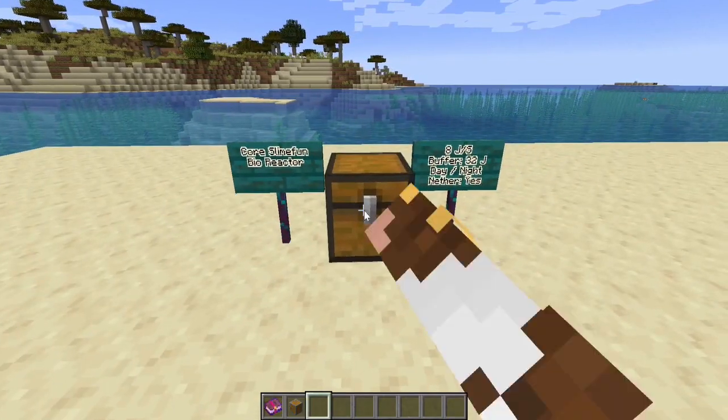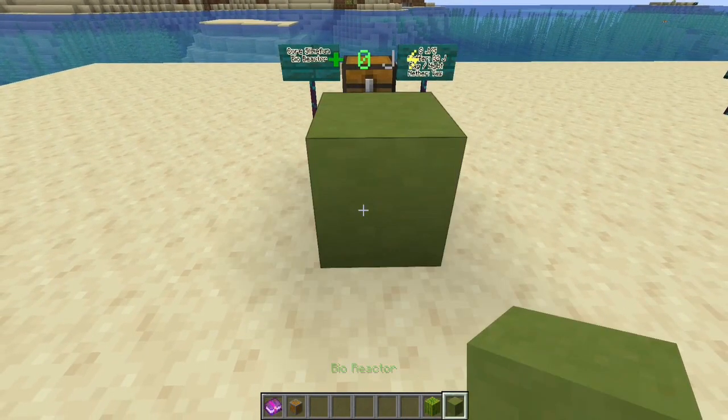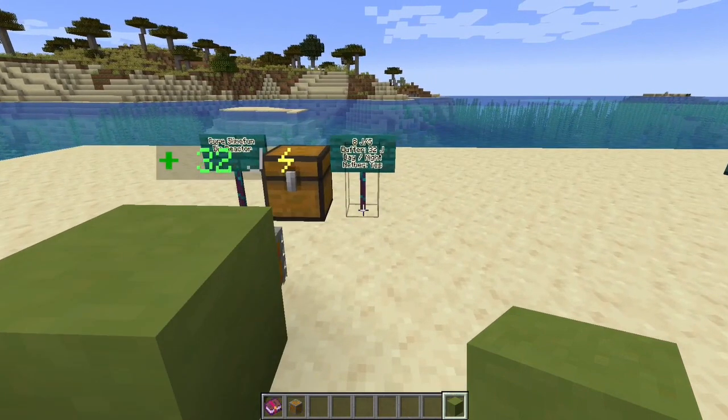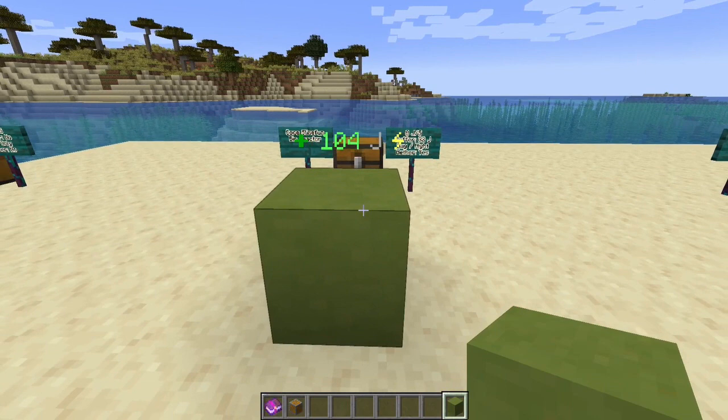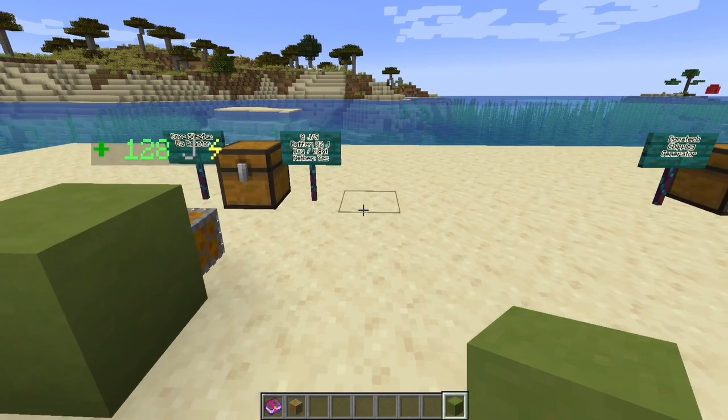Generator number two is the bioreactor inside core Slime Fun. Bio meaning it runs on biomatter — for example, plants. All items that run in here produce the same amount of electricity; it's simply a matter of how long they last. I put in a melon and I'm getting eight joules per second with a 32 joule buffer. It works day or night and in the nether. A watermelon lasted about 16 ticks — eight seconds. If you have a big watermelon or pumpkin farm, that's a decent start.